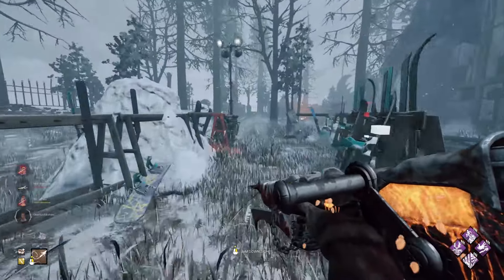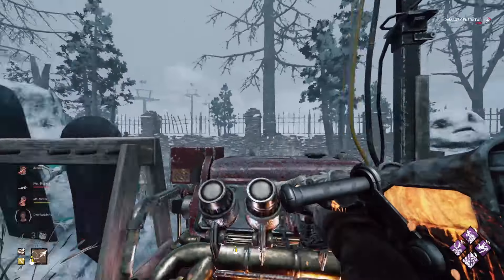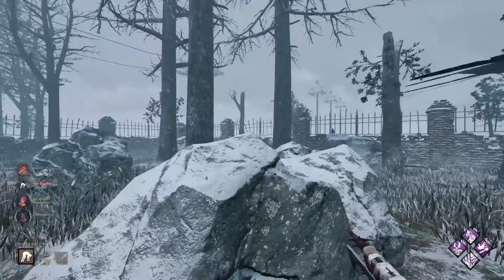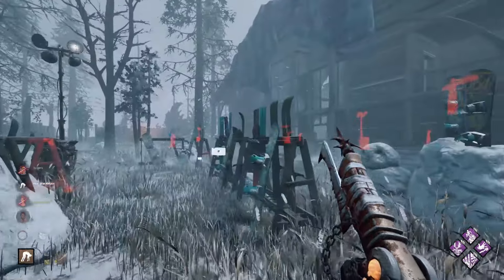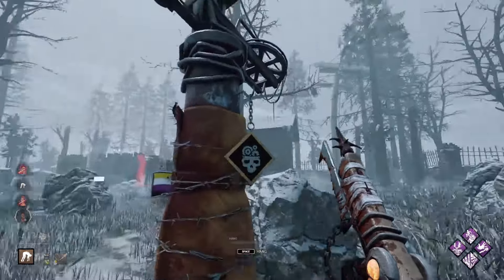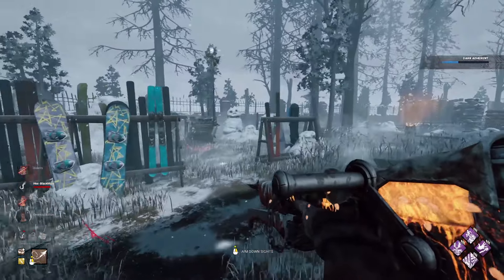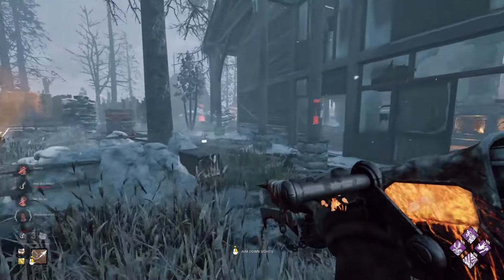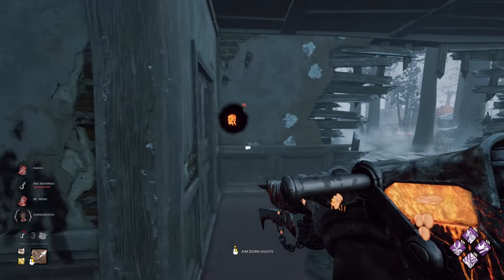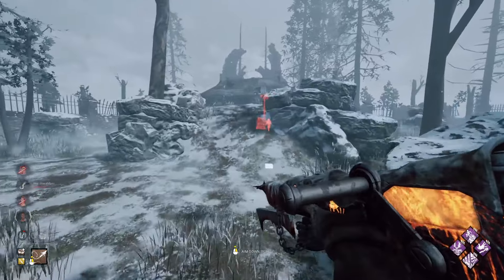Let's go back and get this Dwight off the generator. She's not there so we can kick it and damage that. I could have kept going for the Nia as well but I might as well take my hooks where I can on this game. I've been getting Ormond a lot lately. Oh wait — that's so good! That's Hoarder value, baby!